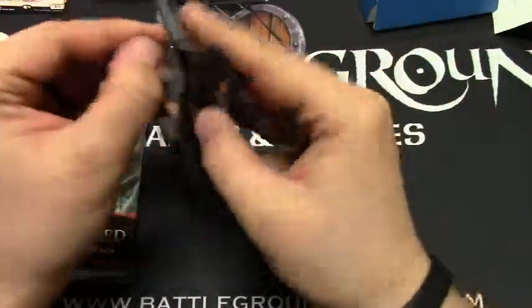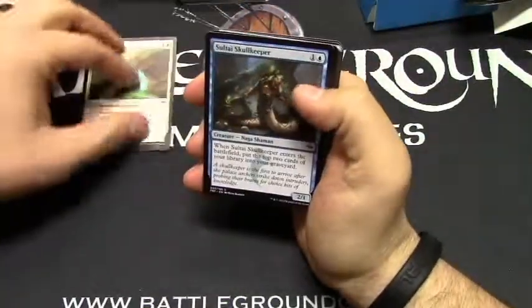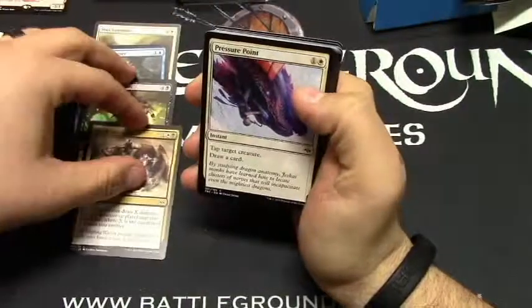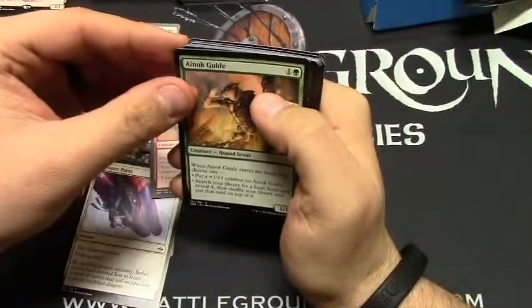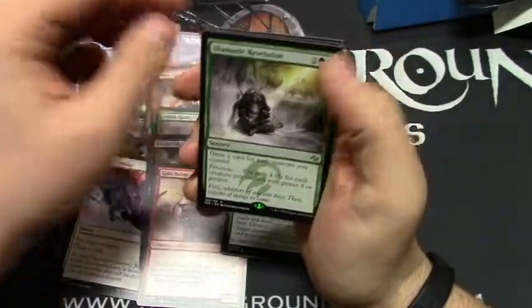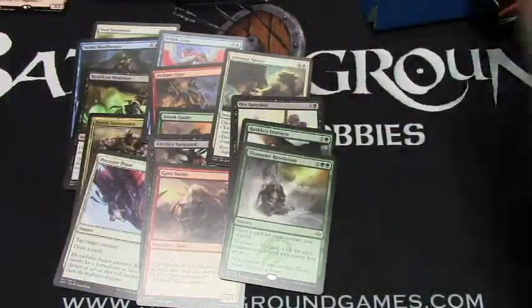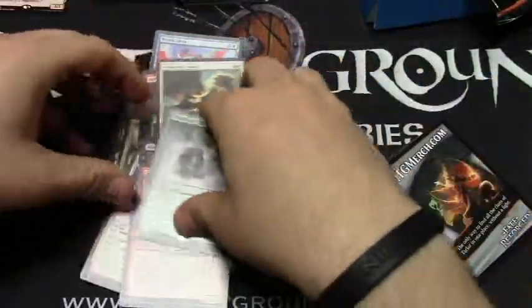The Fate Reforged booster packs — always fun to crack a pack and get that new card smell. Let's see what we've got here. Soul Summons, Sultai Skull Keeper, Reach of Shadows, Harsh Sustenance, Pressure Point, Whisk Away, Defiant Ogre, Ainok Guide, Alesha's Vanguard, Goreswine, Valorous Stance — which this card is pretty bomb — Orc Sureshot, Ruthless Instincts. And the rare is Shamanic Revelation. And a Dismal Backwater. And a Morph/Manifest token if you're into that Manifest kind of thing. That was pack number one.